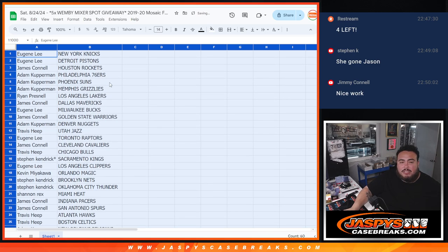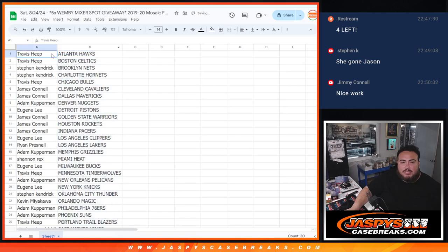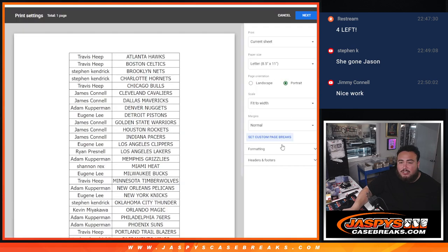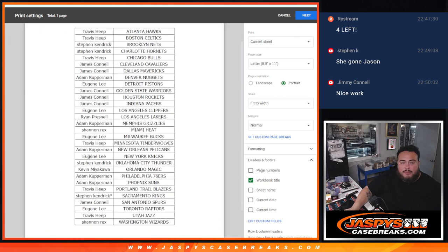Again guys, of course it is a pack filler here, so no trading. We'll let you quickly see your teams. This is a First Off the Line box, so pack filler, so there should be some nice hits. I know we got the autograph in the first one, but more First Off the Line colors, you know what you can get.